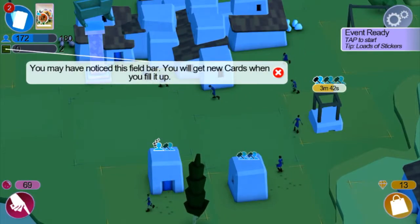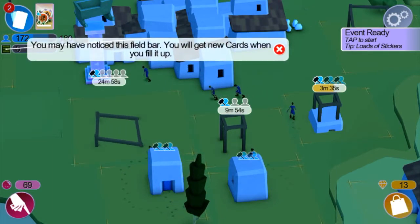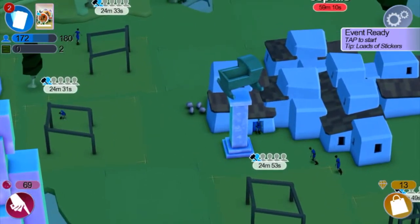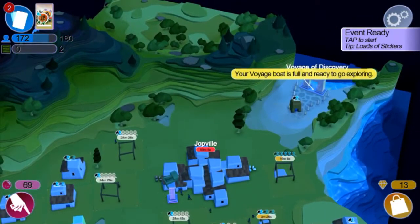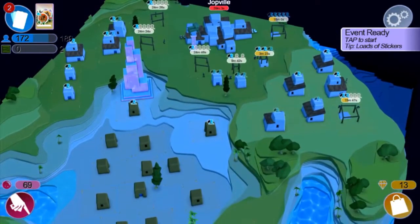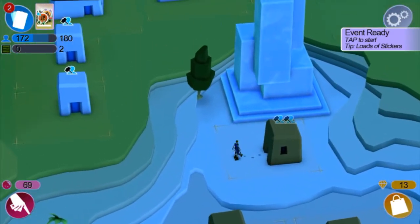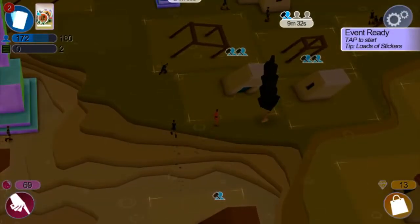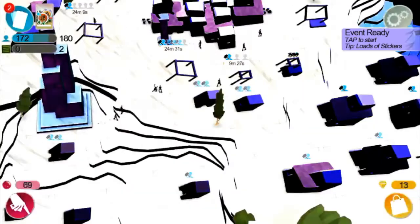We're not gonna do the whole thing but we're just gonna tap all the workers. That's basically what you do — tap workers and send them out. This one has two capacity because I put down one of my powers, which is like a monument. That is new in the game — I've never seen rain before. Sorry dudes.